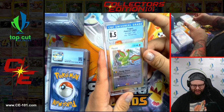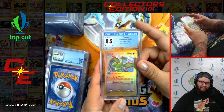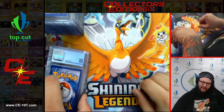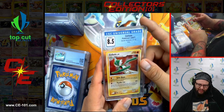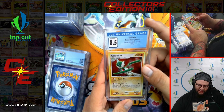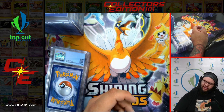Flygon Reverse Holo from the Ace Dragon set, came in at 8.5. Fantastic looking card — artwork is amazing on it. Next up, Gallade, 8.5 from Secret Wonders Holo. Another really cool card — not sure if this was heavily played at the time, but I want to say he was. Awesome card.